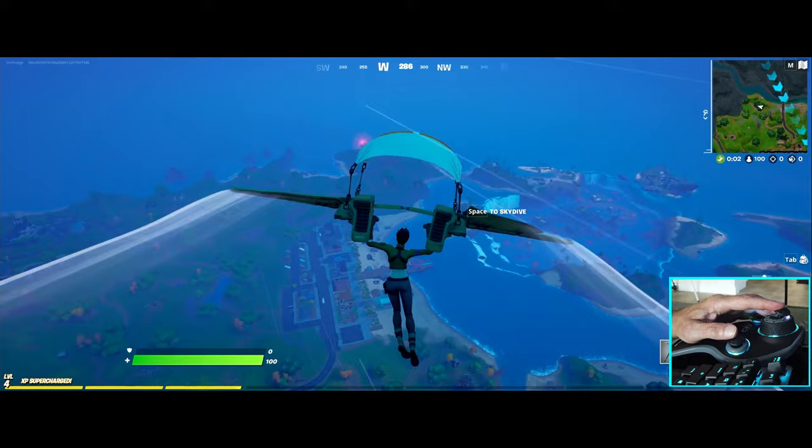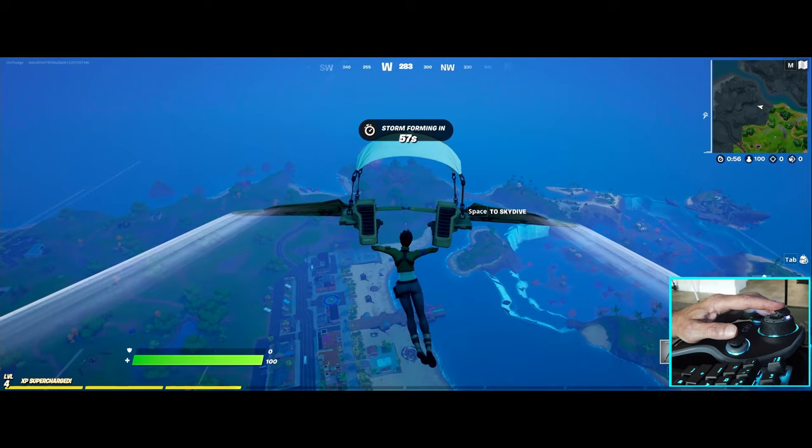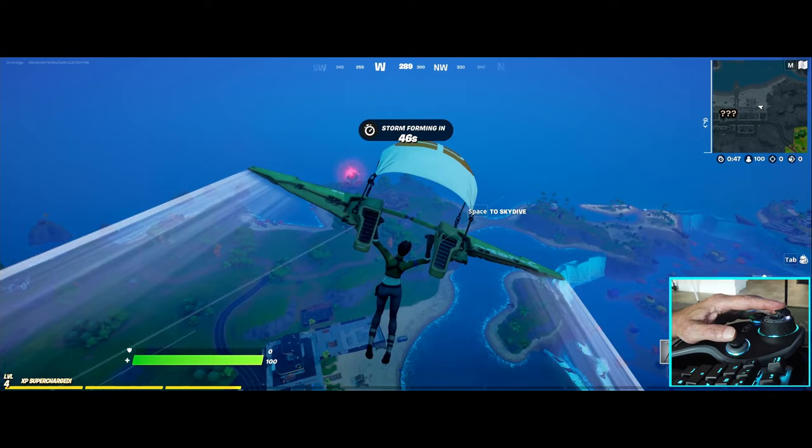Looking around to see where I want to land. The controller and the mouse are the only devices being used to demonstrate this video. I'm going to use the steering wheel to bank to the left, release it, and now bank to the right. Using the steering wheel to bank left and right feels super realistic when you're flying — it's a great experience.